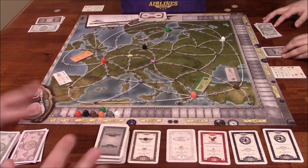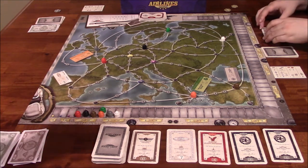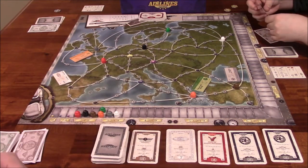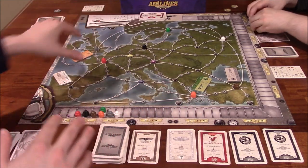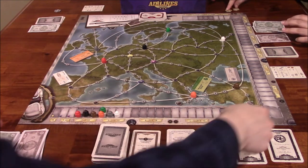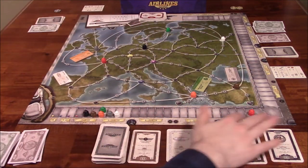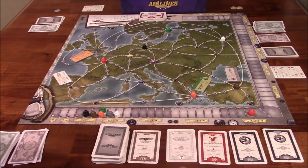There's no player colors in this game — I'm not red, she's not blue. We're going to have all of these different airlines of different colors, and we're going to be expanding them throughout the entire game. As we build more and more airplanes on the board, expanding these airlines, these little markers down here will move up this track, which tells us during the scoring phase how many points to assign to players.